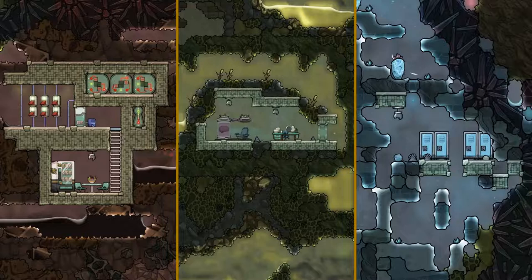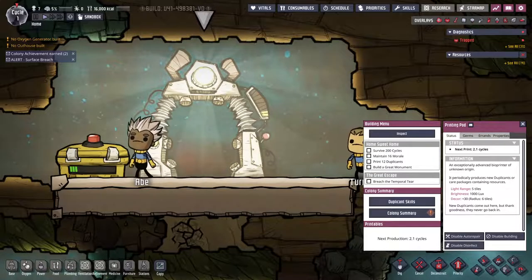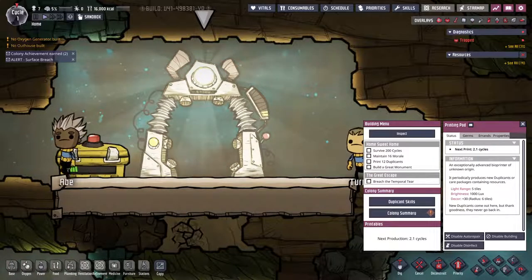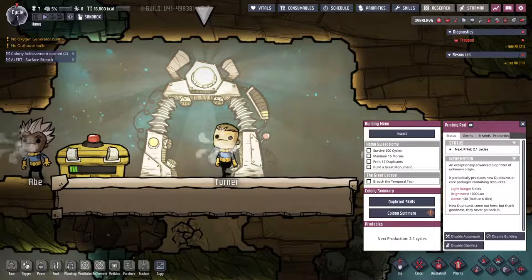But the interesting buildings are the active ones that have interactions. I'm going to start with the printing pod. This is where dupes learn their skills, and new dupes can be printed every three cycles. Care packages can also be taken if enabled, and these give fixed amounts of resources.